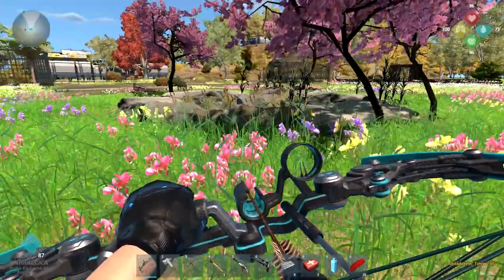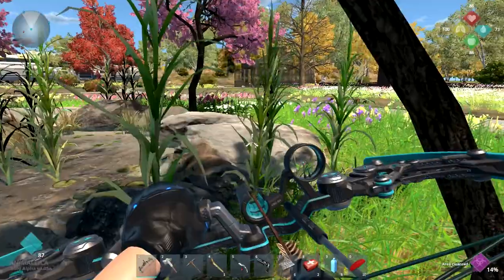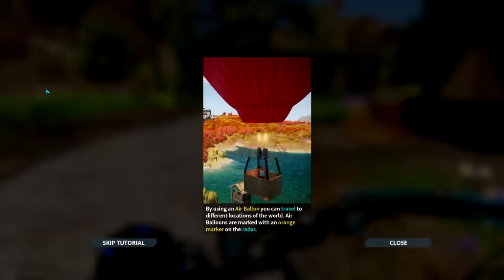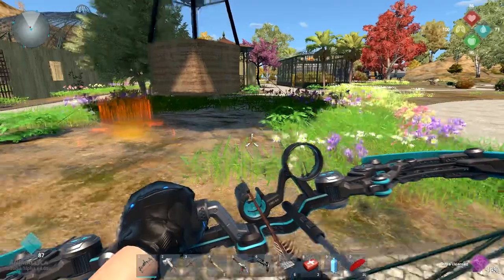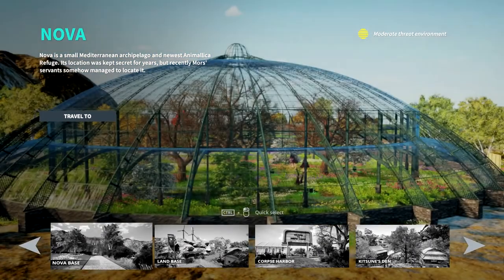Let's get some timber from this. That's very nice. The reeds are part of the pond so I can't grab those. Now we can take the balloon. By using an air balloon you can travel to different locations of the world — the air balloons are marked with an orange marker on the radar. We have to walk into it.